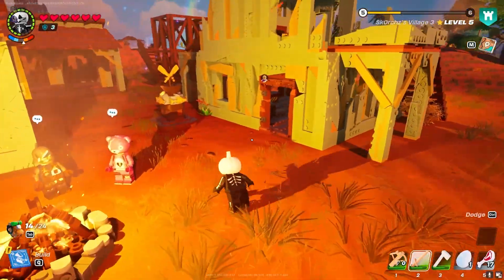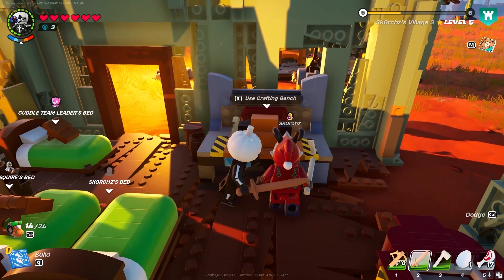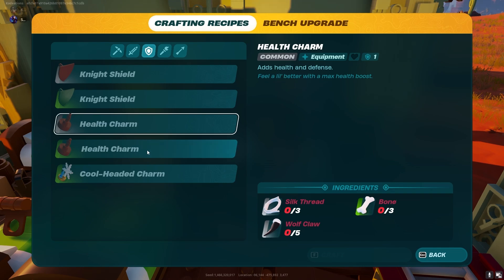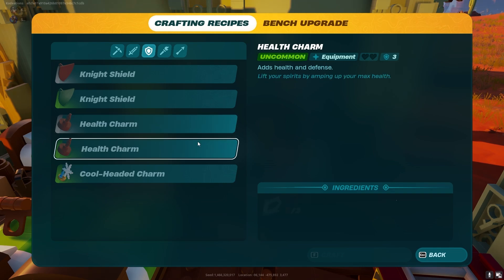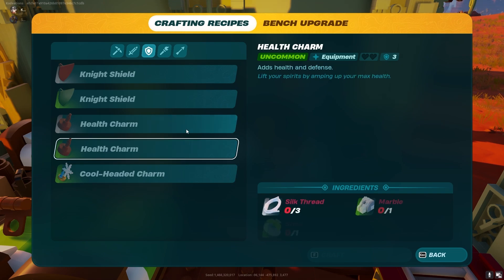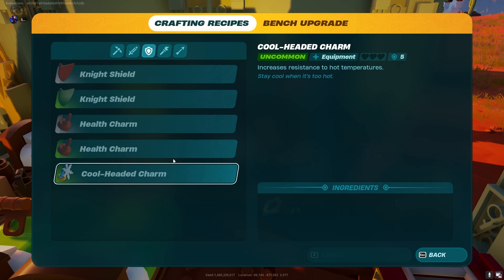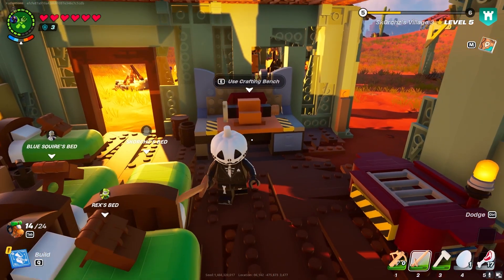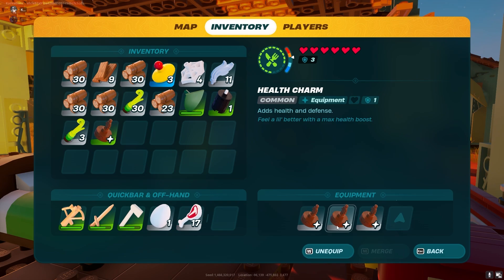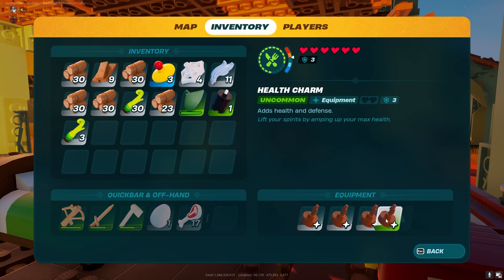Moving on to the crafting bench and charms — charms are very important and you do not want to neglect them. Charms have different rarities, from common all the way up, and they not only offer additional hearts and defense but also different environmental advantages. For instance, some charms offer cold resistance allowing you to stay longer in the snowy biome, or one that cools you down to stay in the desert longer to farm resources. These can make a massive difference in survivability, so craft higher-tier charms as soon as possible and keep them on you at all times.